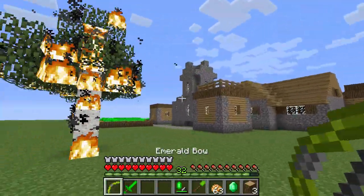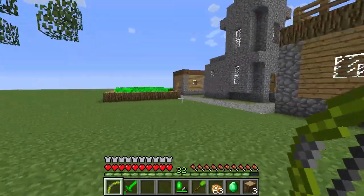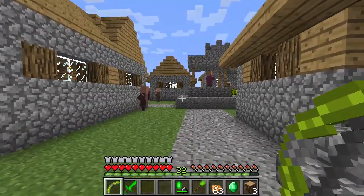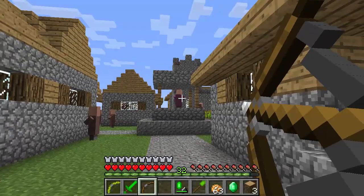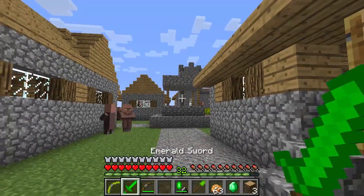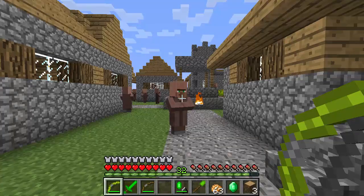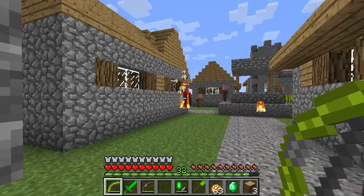There is also the emerald bow — let's go find something to shoot. Now, in a standard bow when you shoot an arrow you get the nice pullback effect, but unfortunately this one does not have that. However, it actually shoots flaming arrows without any type of enchantment.